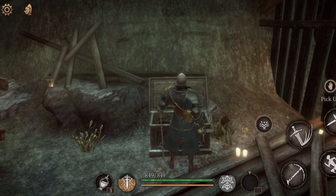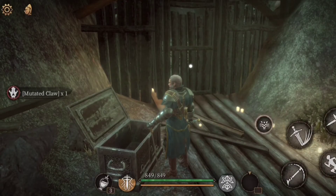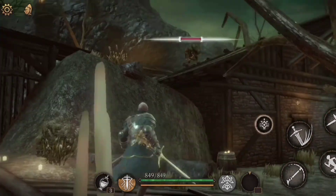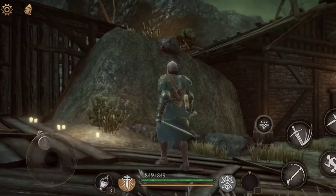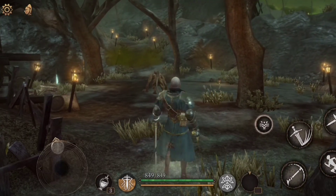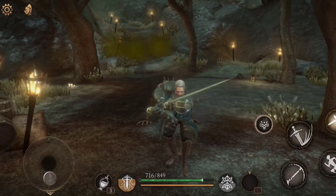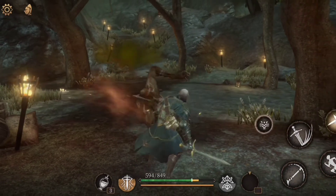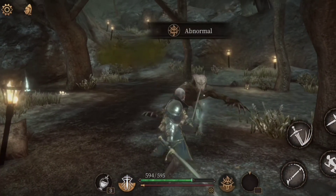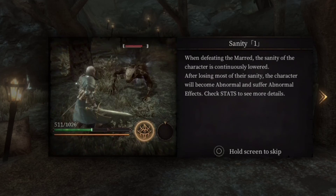We got a chest — first chest of the game! It's a mutated claw, so it's some kind of trophy. I can replace it with currency. There's an enemy — that's how you lock on to the target. This guy seems pretty dangerous to be honest.